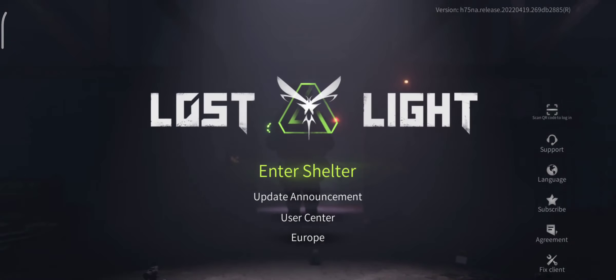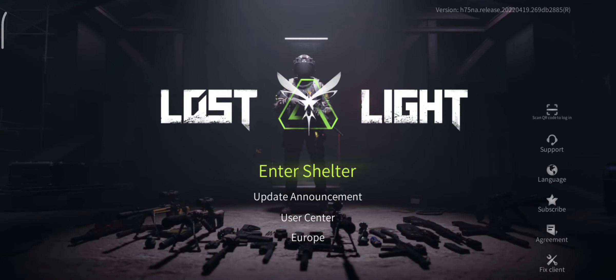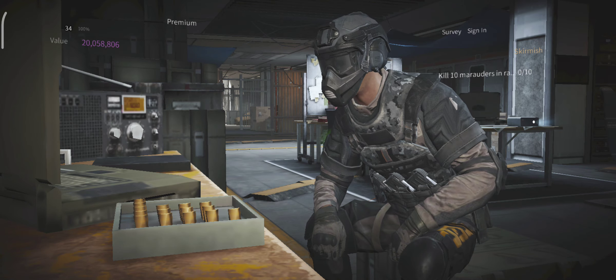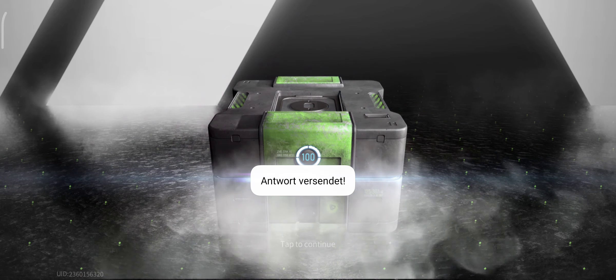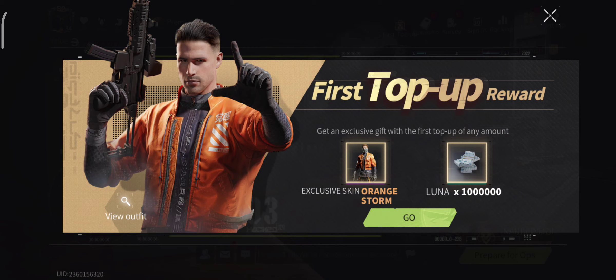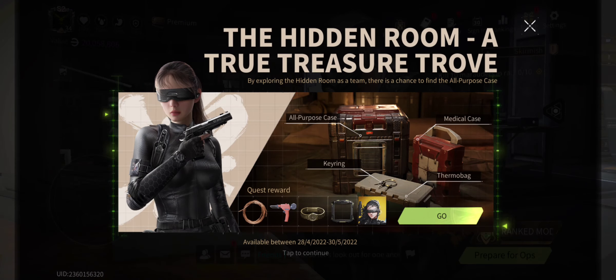Hey guys, so this is the new update in Lost Light. I registered for the dark beta test or something like that, and there are some changes in the game. I think they also added some possibility to purchase some gold or in-game value stuff. They added some skins and some gold you can buy — I personally will do it.